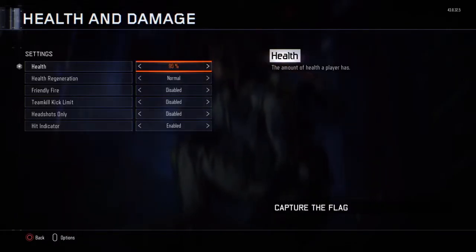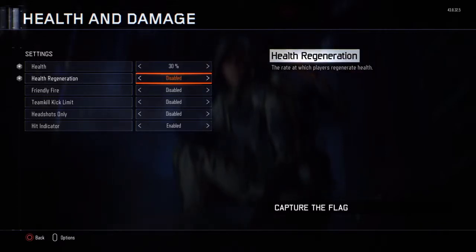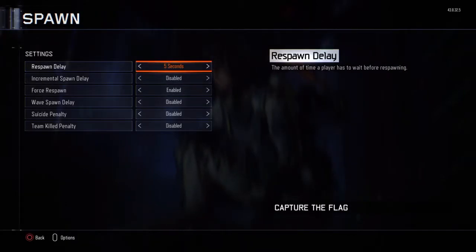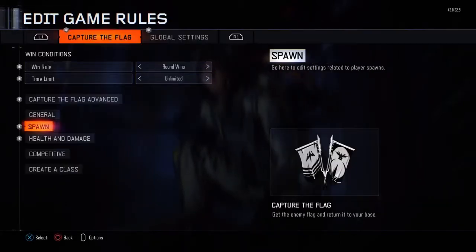You want to change the health to 30 and regeneration to disabled. And you're going to want to go to spawn, then respawn delay, and turn that to disabled.